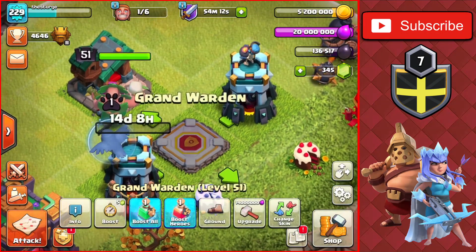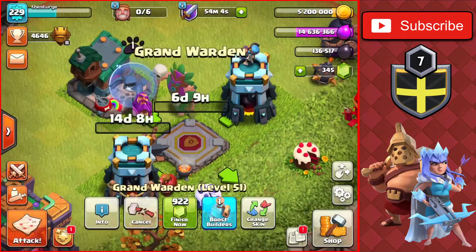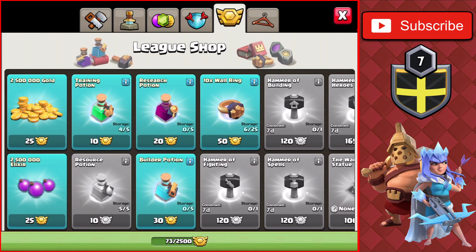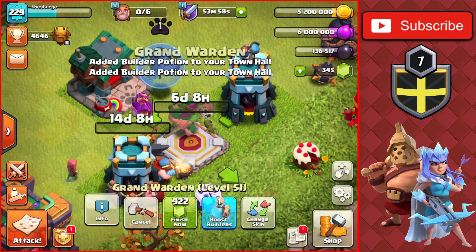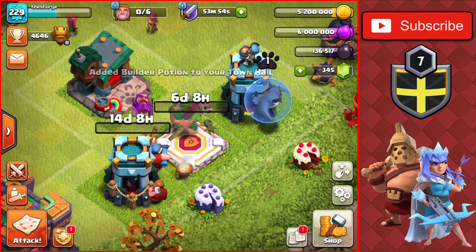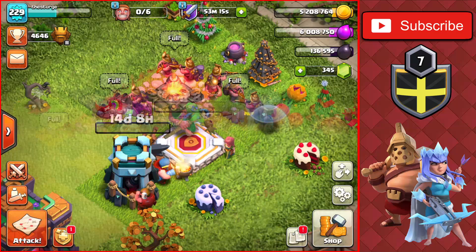The next upgrade is the Warden, getting him up to level 52 — a six-day build time and a 14 million elixir cost. We'll also head to the League Shop and buy two more builder potions, since CWL is starting within the next few days and I want to use him in my war attacks.